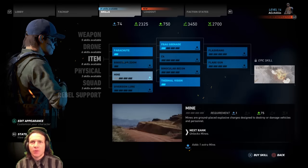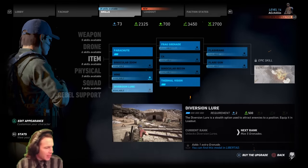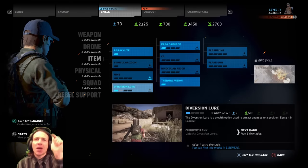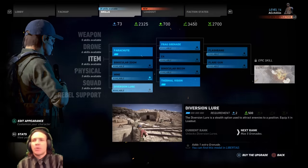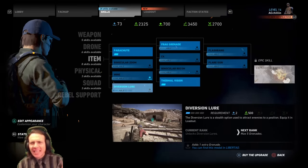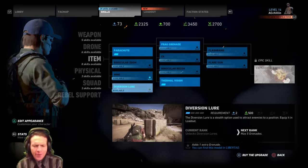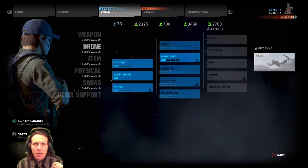Diversion lure — I do want this. There's a certain mission in the game, I think it's a bank truck, where you have to sneak out of the area. If you had the diversion lure you'd be able to throw it and sneak out no problem — they would just move away. Instead, we had to climb on top of the roof, dive off, land, break both knees, shins, kneecaps — everything gone. Had to get saved to complete the mission. But with a diversion lure you wouldn't need to do that.